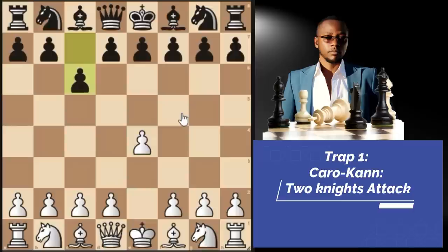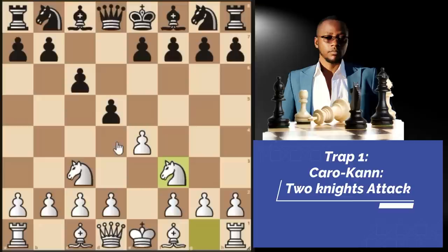Trap number 1 against the Caro-Kann defense. You play pawn to E4, black responds with pawn to C6. Then instead of going pawn to D4, which is by far the most common move, I suggest you play the two knights variation — knight C3. They'll play pawn to D5, a typical plan in the Caro-Kann defense, and then you go knight F3. We just simply developed our two knights first before developing any other minor pieces, following the opening principles.